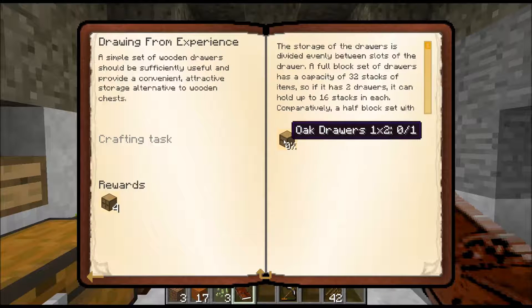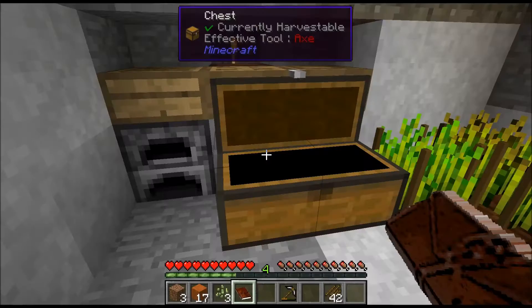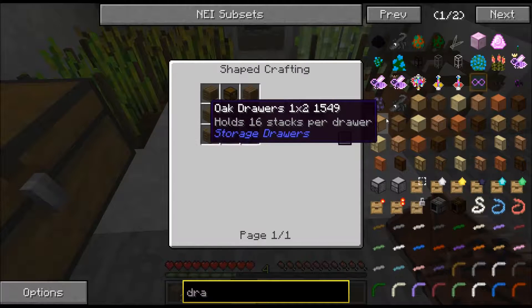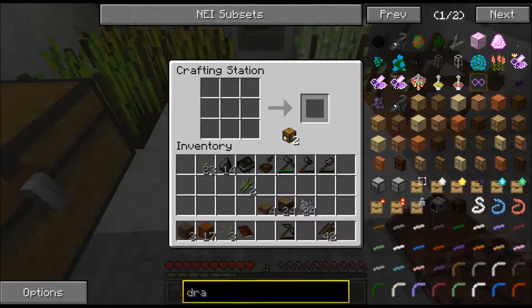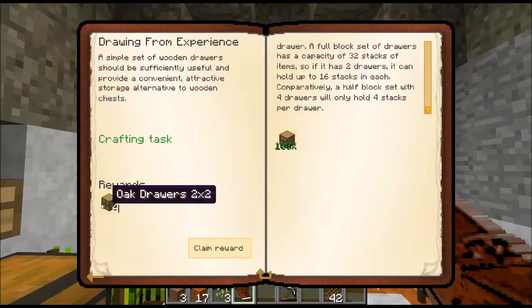An oak draw. We need two chests and some ordinary logs. How many do we need? Six, seven - two should be enough. There we go and we got four oak draws as a reward.